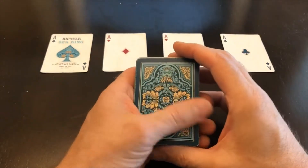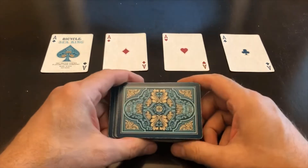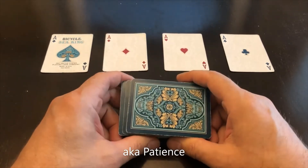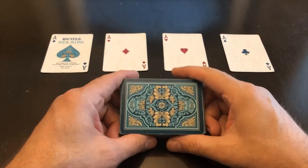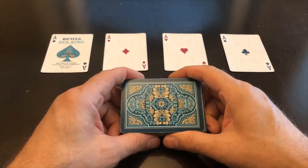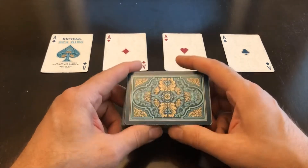Hey everybody, welcome back to a week of learning a new solitaire game. This one is called Auld Lang Syne. It's got a win rate of 1 out of 100. It's pretty much 100% luck, so it's just a quick game you can play without much thought put into things.